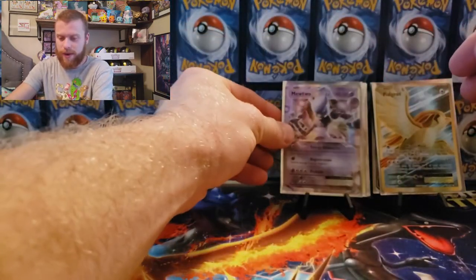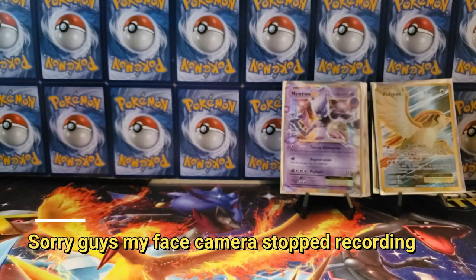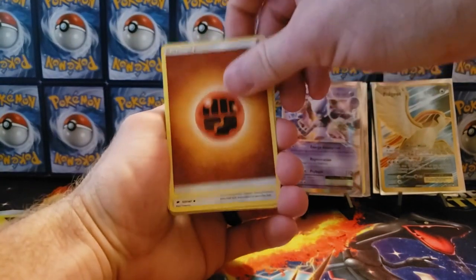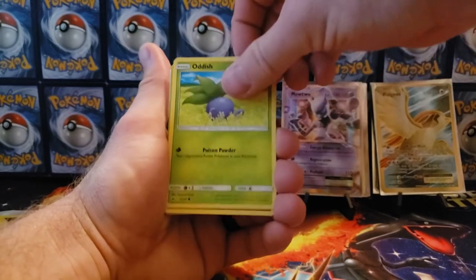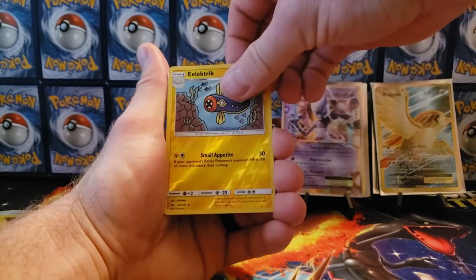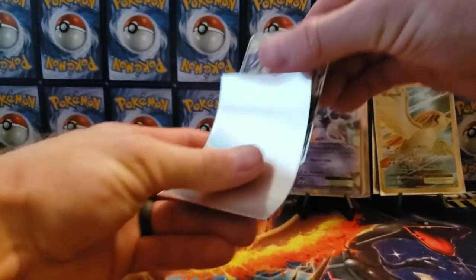Another Mewtwo EX — let me sleeve it up. I got some pretty decent pulls out of these. Burning Shadows, last pack — let's see if we can pull that rainbow Charizard. Fighting energy, Knocktow, Ride On, Charmeleon, Stufful, Mudbray, Oddish, Duskull, Espurr, electric energy, and our last card is a Golisopod GX — nice! Last-pack magic guys, let's go!